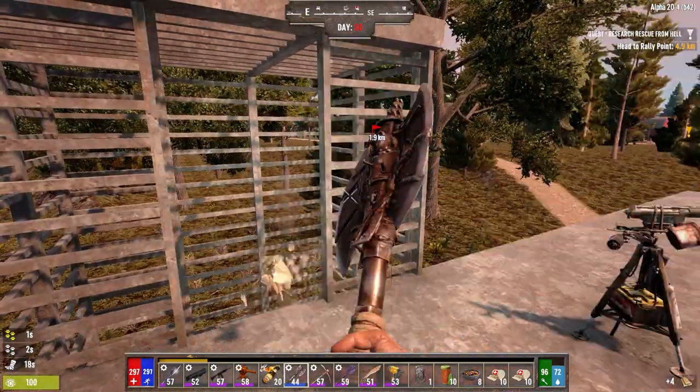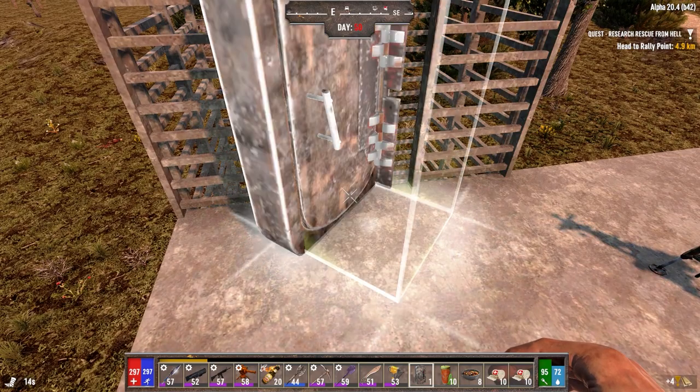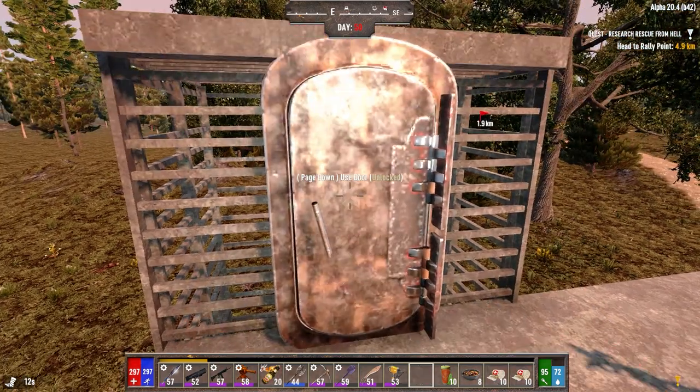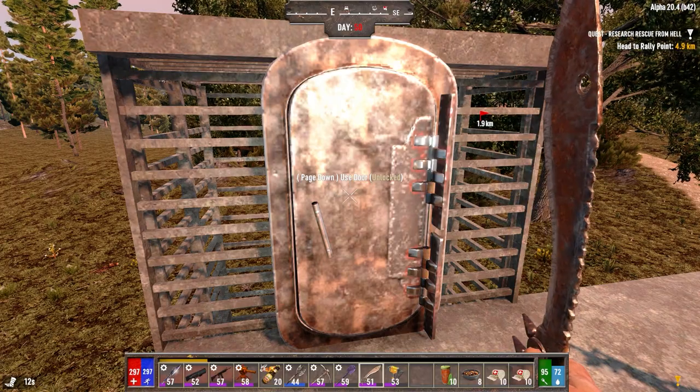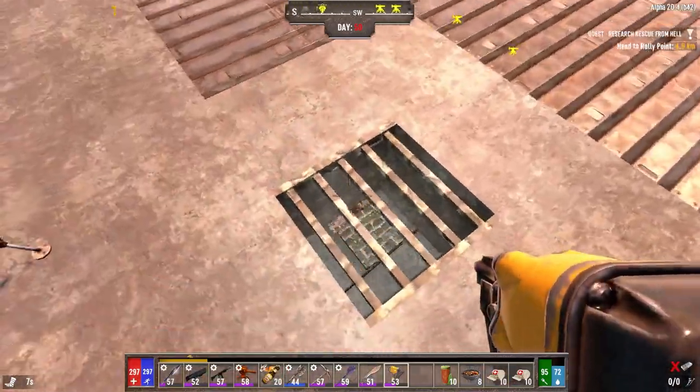Take this door out, replace it with you. Is it perfect? No. Is it done? Yes. I left my steel downstairs — that won't matter though, should be fine.